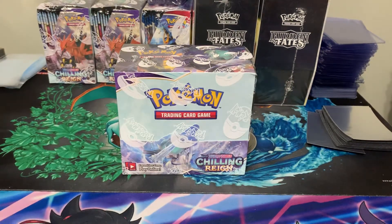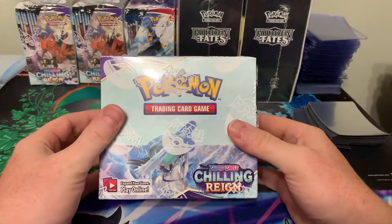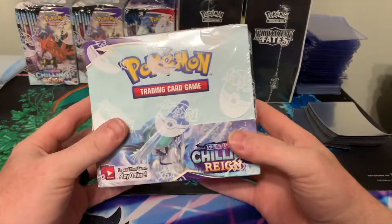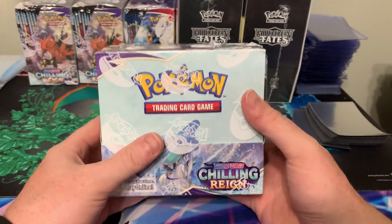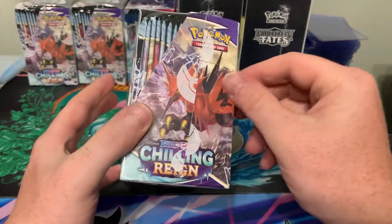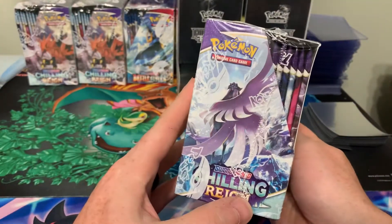Hey guys, welcome back to the Puggy Shed. Today we're finally gonna be opening up some Chilling Reign product. I finally got some booster boxes in. Today we're gonna open up one full booster box — we'll do part one which is the first half, and then part two which is the second half.